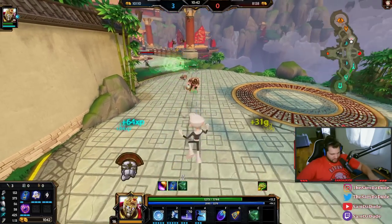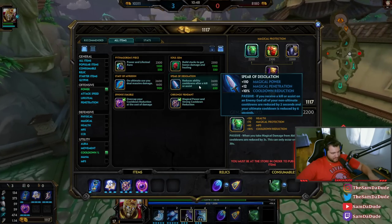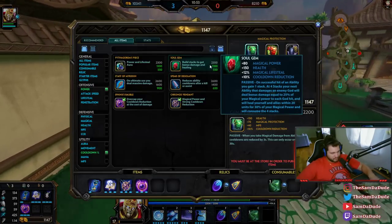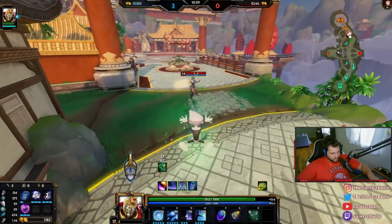Is there any damage item I could grab that has 10% cooldown so I don't have to go defense? I can just go Pythax, or Soul Gem even. I like Soul Gem on Giannis — I'm down for a Soul Gem. Chuck one of those bad boys in the build.